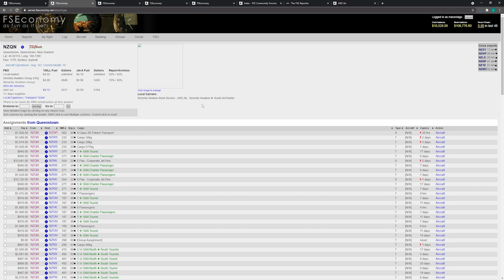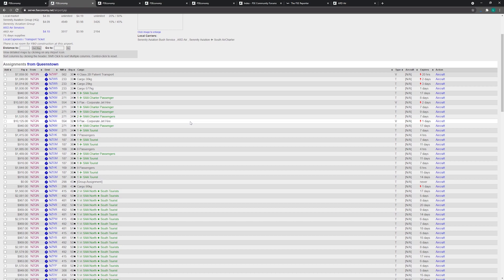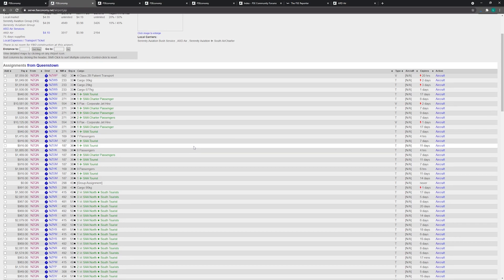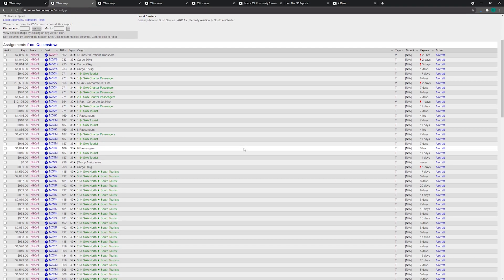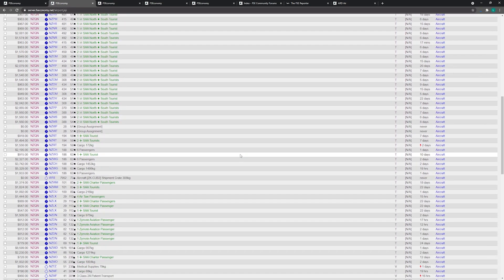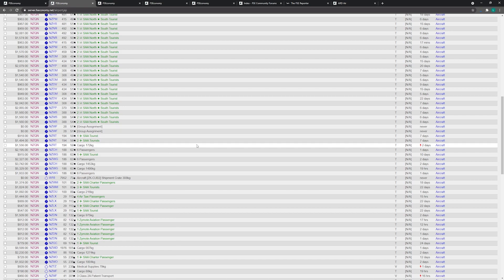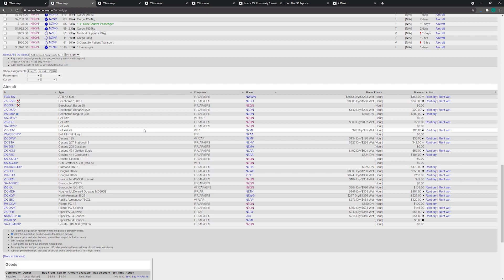You save up that money and can buy aircraft, or you can buy fixed-base operations which give you control of passenger gates. From a variety of missions point of view, there's not a huge variety — either flying passengers or flying cargo. From a progression system point of view, there's no XP or ranks or anything like that — it's all about building up enough money to purchase planes or FBOs.